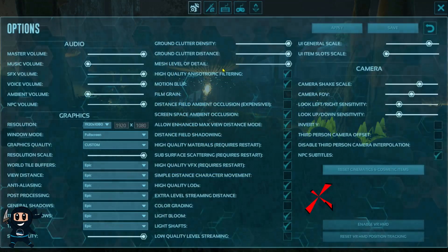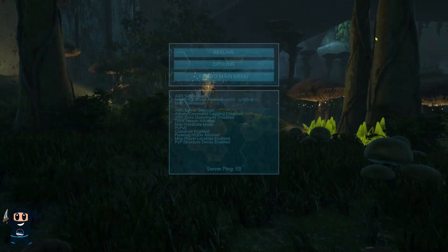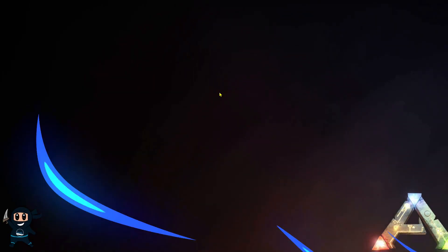However, if it did not count, you'll need to head to the options menu and click 'Restart Cinematics and Cosmetic Items,' and then transfer your survivor to another story map or upload and re-download your character onto that server.